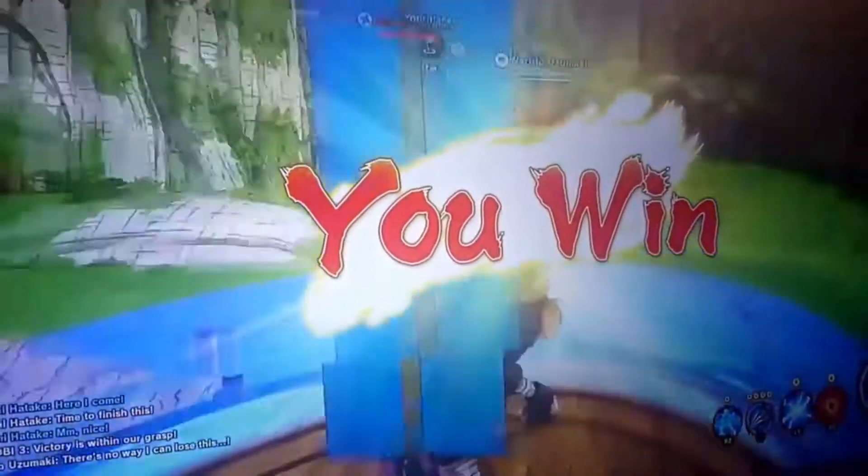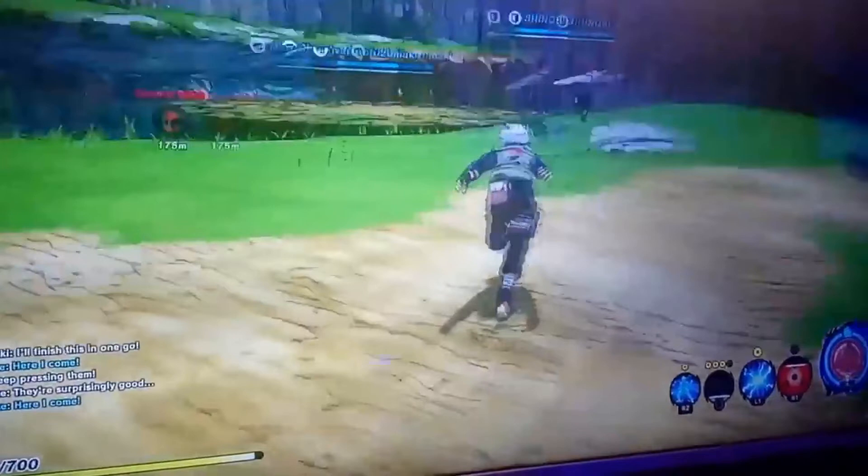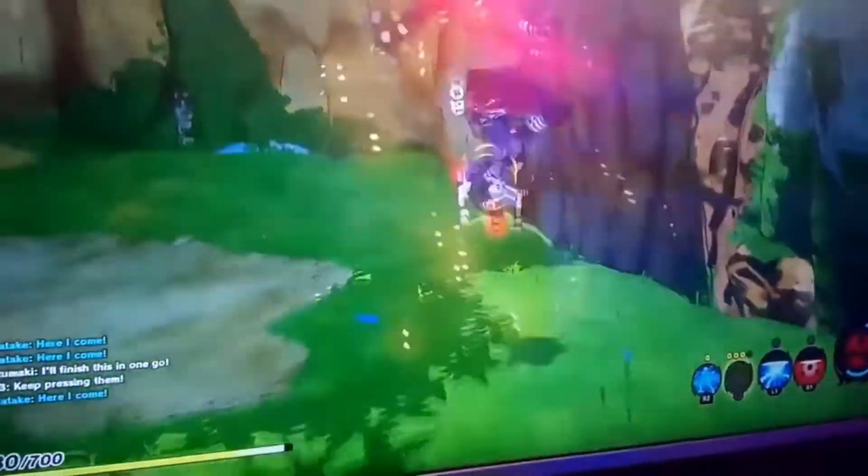We're going to loop the footage and I want to focus on the bottom right corner — the jutsus Kakashi has equipped and what it looks like when Kamui is fully charged. Going from far left to far right: the far left looks to be a Lightning Clone substitution, which is obviously a signature of Kakashi. There'll be different iterations — shadow clone for Naruto, lightning clone for Kakashi, water clone for Kisame. Followed by the kunai, which has a cooldown, and then the Lightning Blade, which has homing properties that project you toward the character you're locked onto.